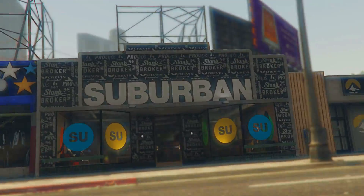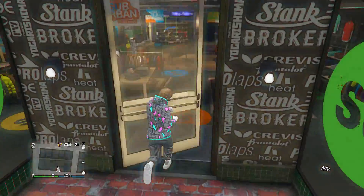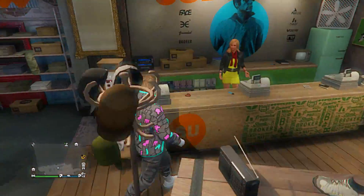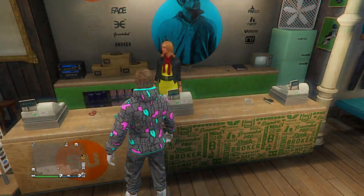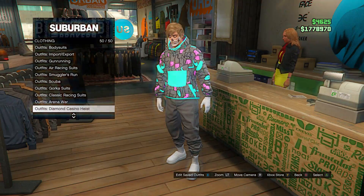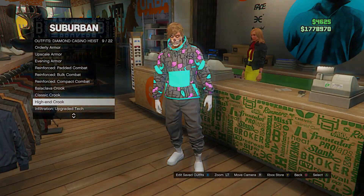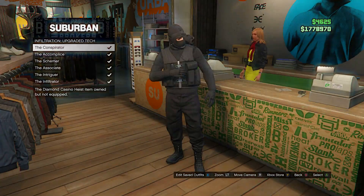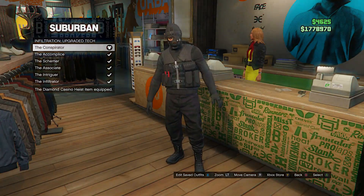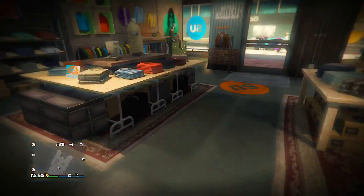First, you're going to want to come to a regular clothing store. Once you get here, go to the front desk and scroll down to the Diamond Casino heist outfits. You're going to want to put on this outfit with the body armor. If you don't have this or it's locked, I have a tutorial on my channel — I uploaded it not too long ago so you should be able to find it.